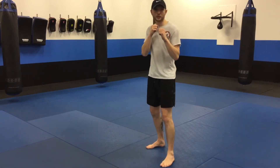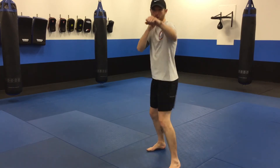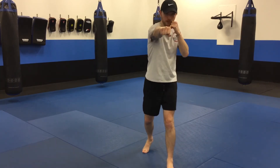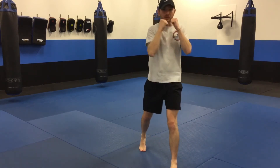One more time — this is the blue shirt trick combination: jab, parry, jab, cross, parry, cross up high, lead hook to the body, rear uppercut to finish. That's your second mandatory combination that you need to know to test.